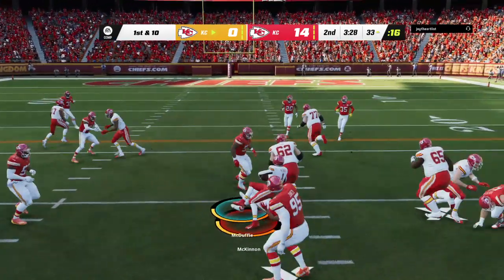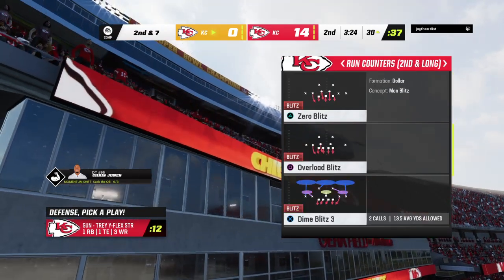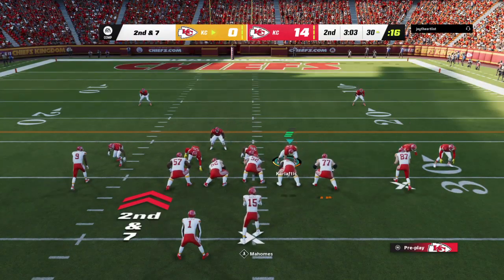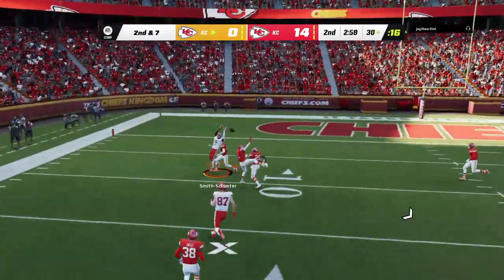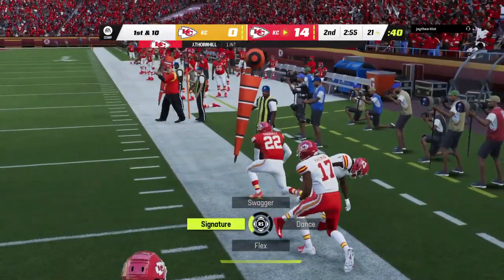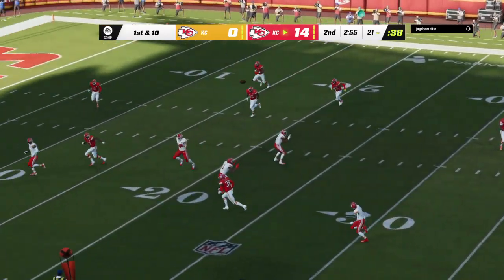Straight ahead they go with McKinnon, and he'll work this forward for about three on second down. I don't know if it's exactly a win-win, but on offense you'll take that kind of a run — found a little bit of yardage, and they're pretty close to staying on schedule. The playbook is still open for the coordinator. Oh, and this ball's tipped and intercepted! Picked up by Juan Thornhill, and the Chiefs are going to get the football here past the 20-yard line. Second straight drive that's ended with an interception.